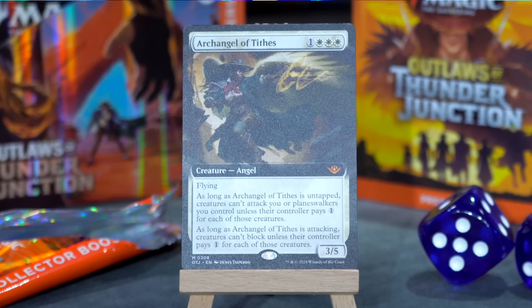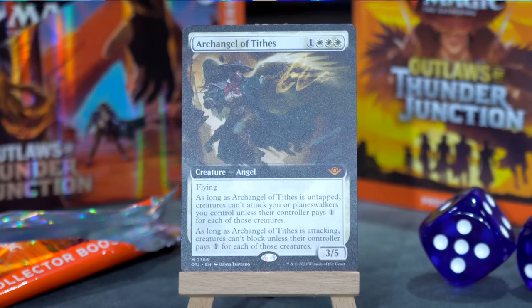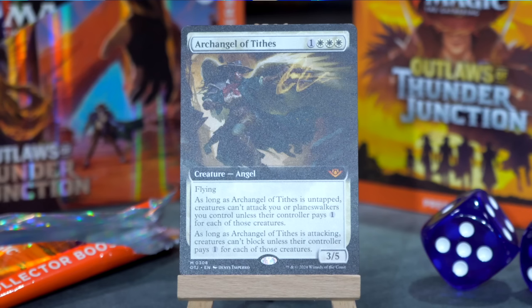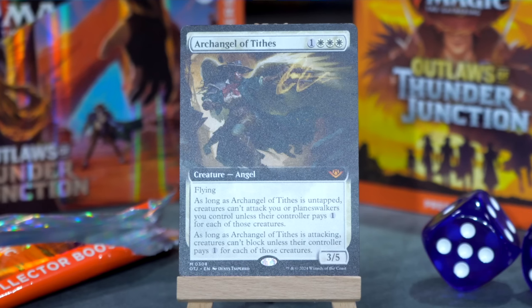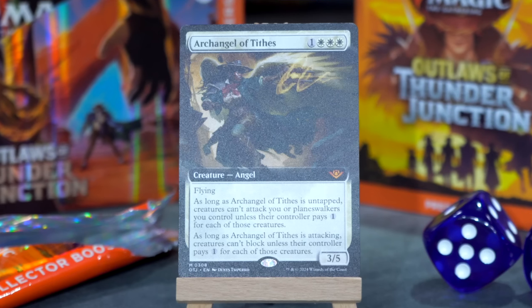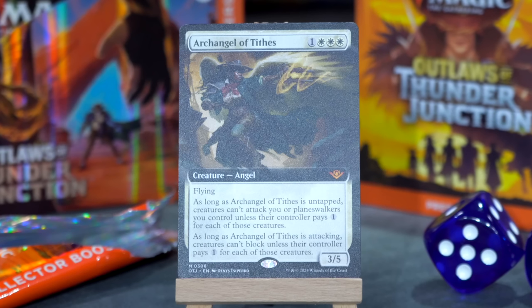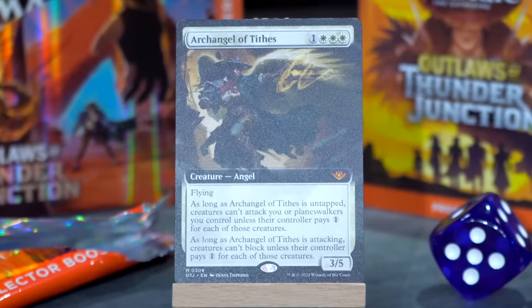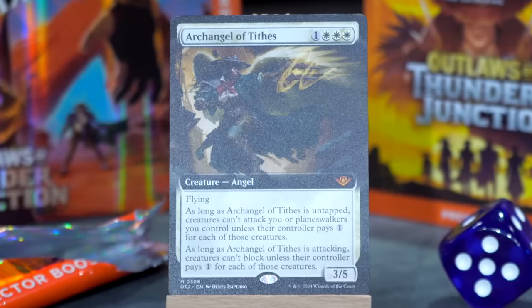I'm recording this before I've seen really any of the cards that are in the set — this is all brand new to me except for the reprints. And this is a reprint but it's also just in the set: it's the Archangel of Tithes. This one's not foil but it is extended art. One white white white for a 3/5 flyer. As long as it's untapped, creatures can't attack you or planeswalkers you control unless their controller pays one for each of those creatures; and as long as Archangel of Tithes is attacking, creatures can't block unless their controller pays one for each of those creatures. This card has always been pretty sweet, and now it's back again with a dope hat and one of their strange plasma caster-looking guns that they have on this plane. Archangel just ties the suite.